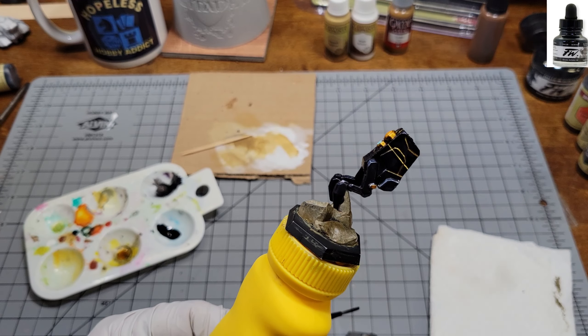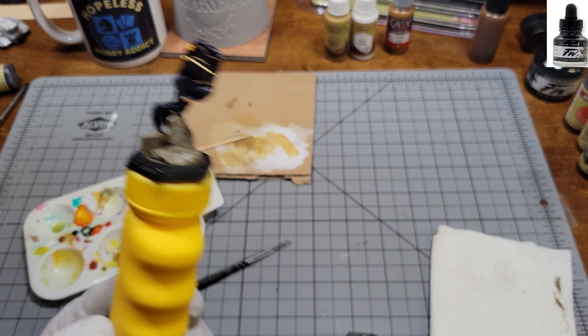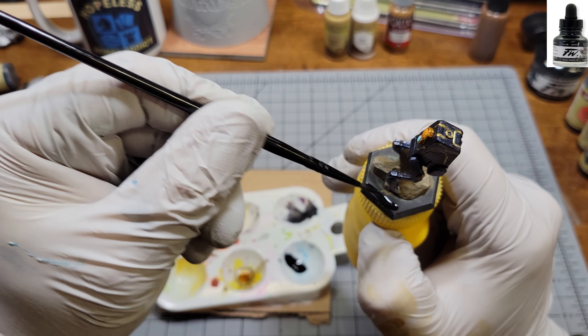To finish off the bases, I do my usual black ink with a touch of matte medium just to cut the gloss down.